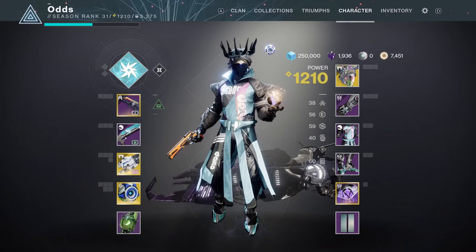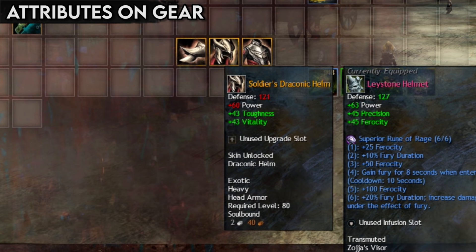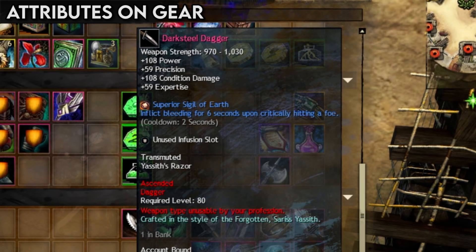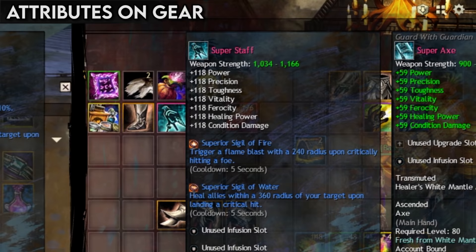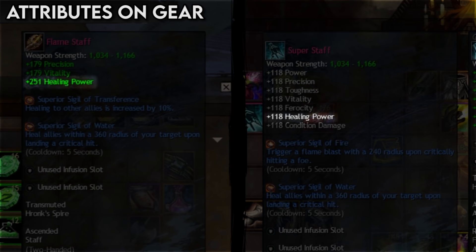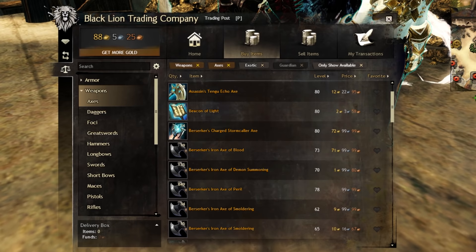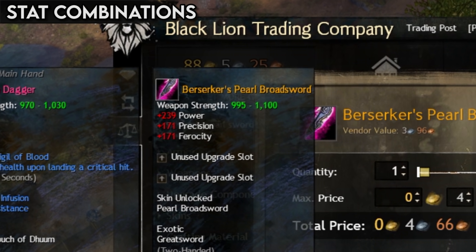Let's talk about how the attributes on gear actually work. Instead of unique items with different combinations of effects and attributes, Guild Wars 2 items have one of many preset combinations. At max level, items can have three, four, or in one case seven attributes at once. Note that combinations with more attributes have more total stats and allow more diversity, but the primary attributes will be lower the more attributes an item has. These combinations have a name — for example, items with power, precision, and ferocity are berserker items.